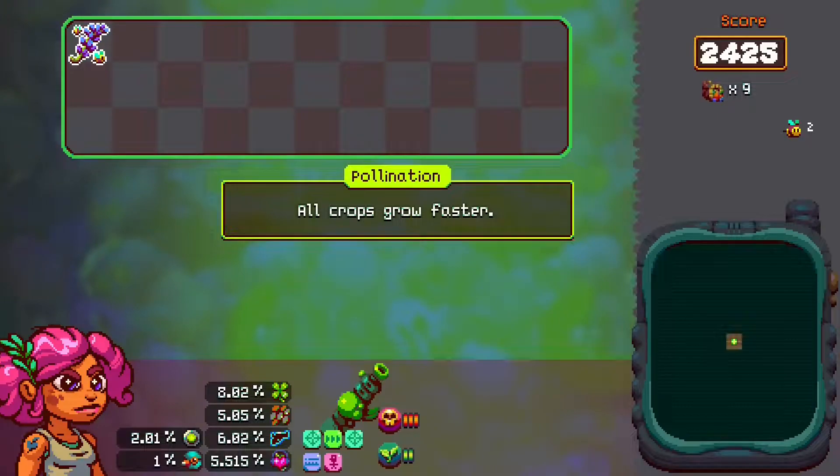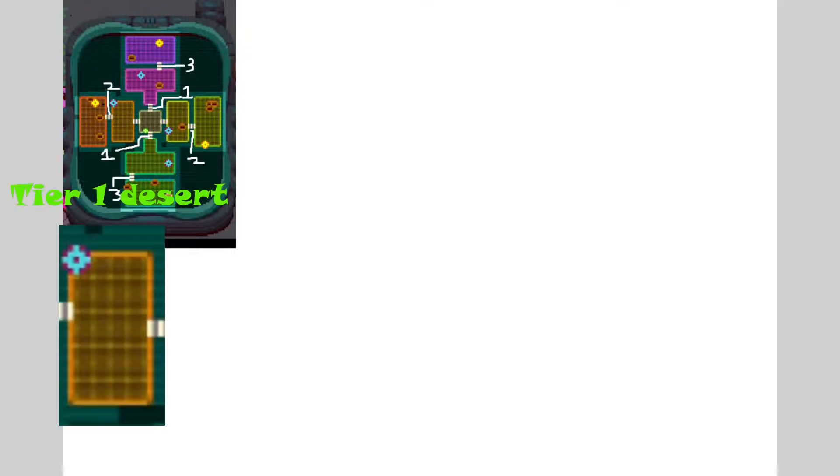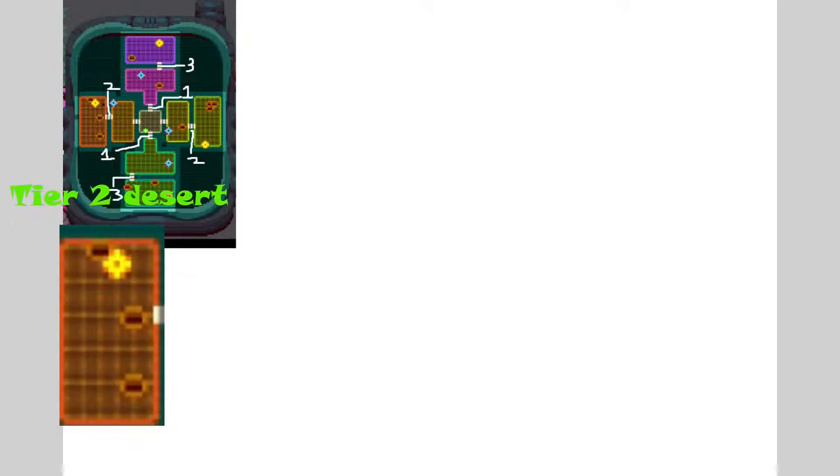When you open your info screen in Atomicrops, in the bottom right corner you should see the areas you have explored. There are four different biomes: the brown being desert, the yellow being plains, the green being jungle, and the pink being tundra. For every biome, there are two different tiers — Tier 1 and Tier 2. So the Tier 1 desert would be here and the Tier 2 desert would be here, and this same pattern follows with all other biomes.